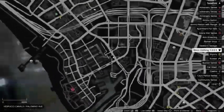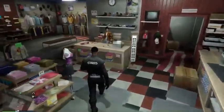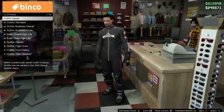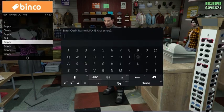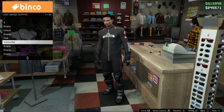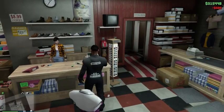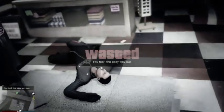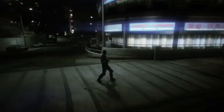You have to start up an invite-only or friends-only session, then make your way to the clothing store. Once there, save your current outfit — if you already have a saved outfit you can skip this part. After that, take the easy way out. Once you respawn the game will save, shown by a yellow circle at the bottom.